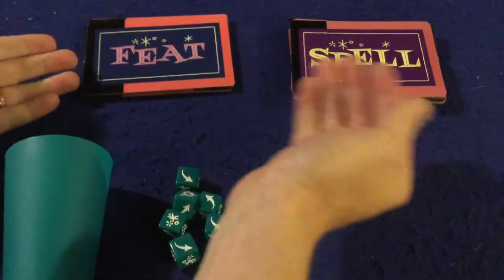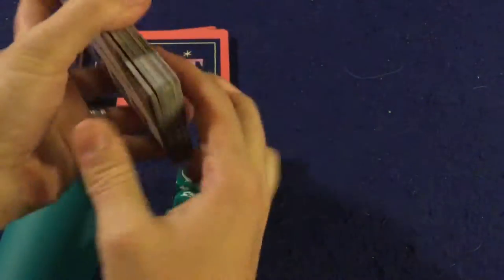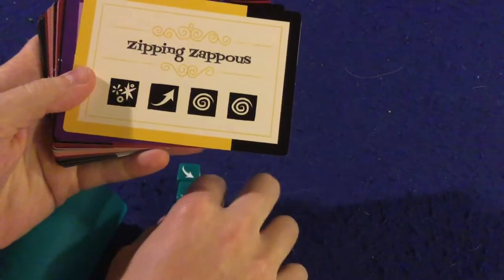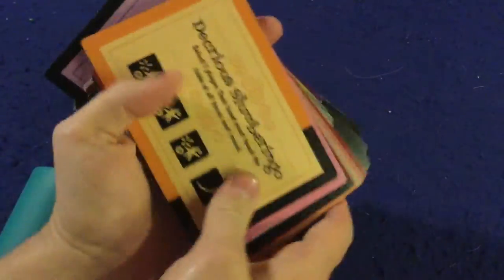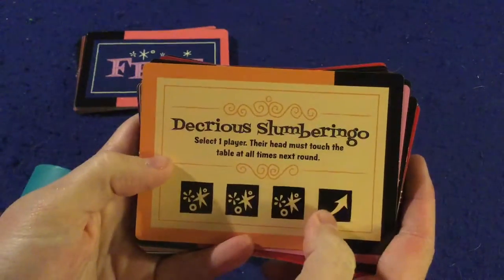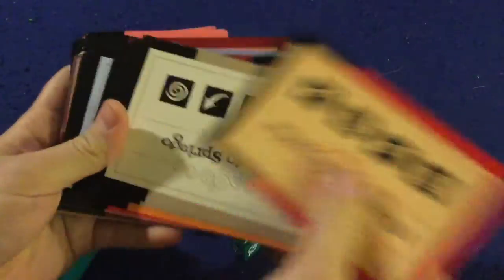Next you're going to have two kinds of cards: spell cards and feat cards. The spell cards are victory points and they will have between four and six symbols on them. This means you need to lock in dice onto the card in order to complete the spell. Some of them will also have other text on the bottom — these let you do something special next round. For example, one says: 'Select one player. Their head must touch the table at all times next round.' So you're really going to be crippling somebody next round with that one.